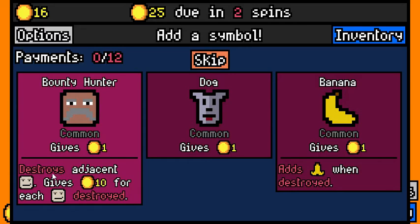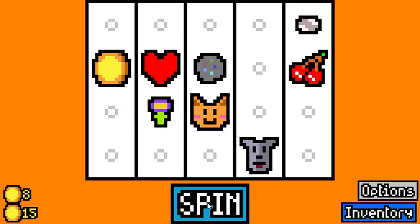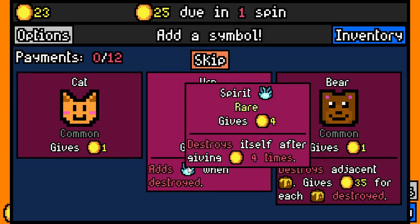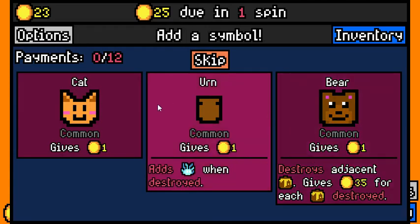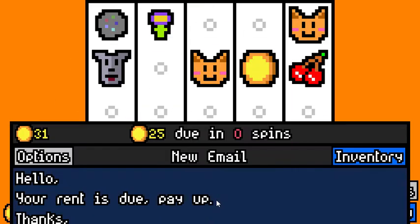Now we have a bounty hunter which will destroy adjacent thieves as well. I've never gotten a dog — let's go with a dog. Now we can add another cat, an urn, or a bear. When an urn is destroyed it adds a spirit which gives you four gold, but it destroys itself after giving gold four times. The bear gives you one gold but destroys adjacent honey — he'll give 35 gold if he destroys honey. We don't have any honey right now. We could prep for it, but I think I want to get the cat — you'll see why in a minute.